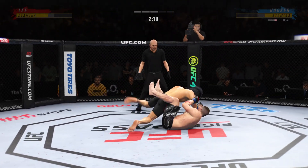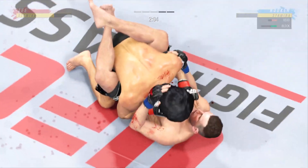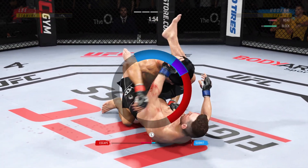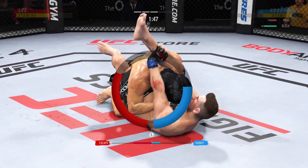He's in trouble — he's hurt bad. The guy's attacking the triangle. He finds himself in trouble because he got a little bit lazy in the full guard. Looks like he's trying to manipulate the head. This could be tight.